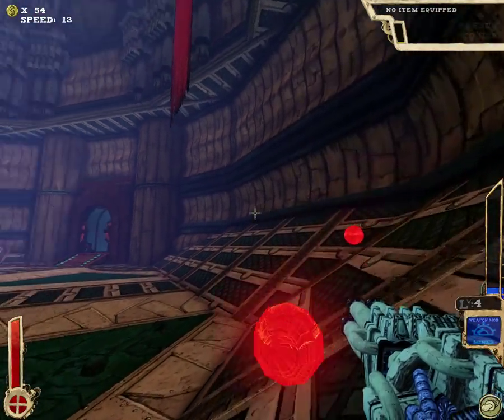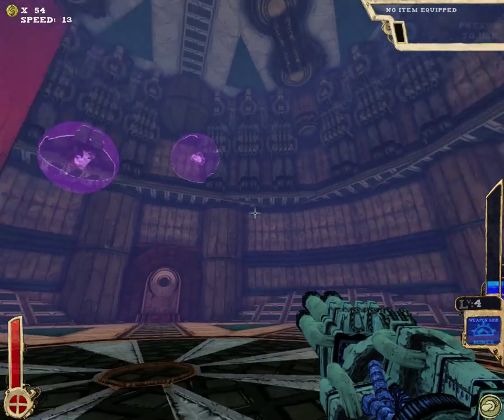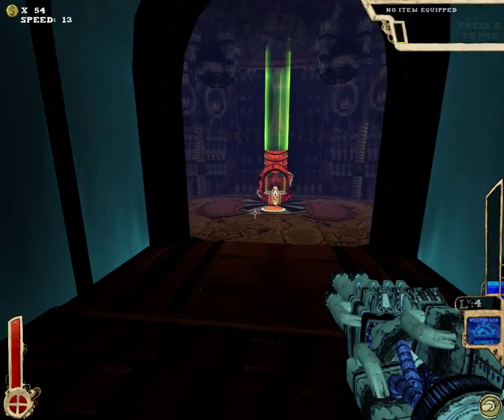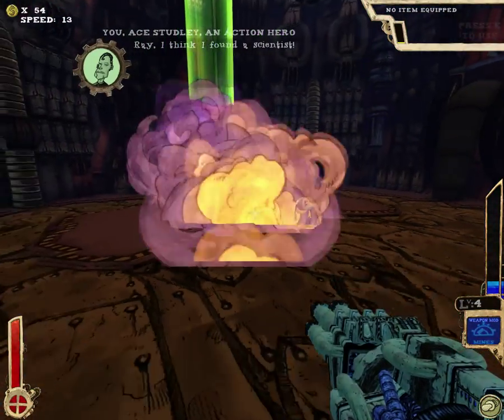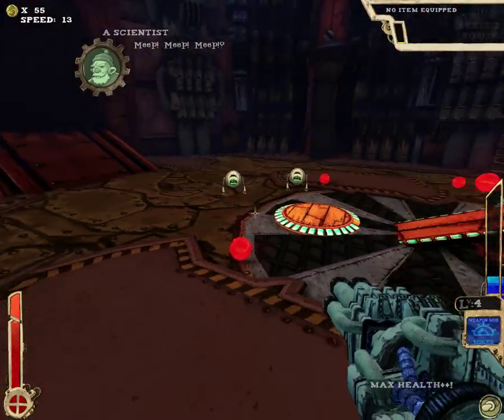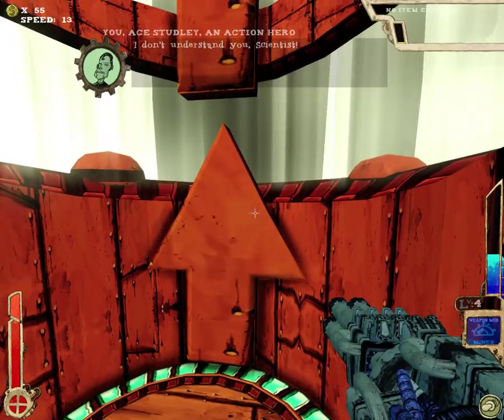Gun modifiers — when you hit something, it automatically deploys whatever modifier it is. With this one, landmines: whenever you actually hit something, or whenever something is inside the radius of the mine, it automatically kills it pretty much.